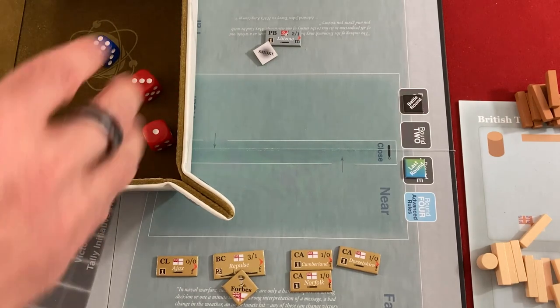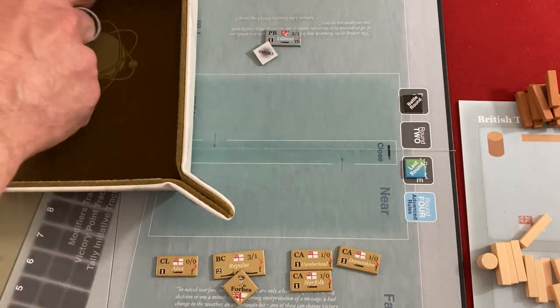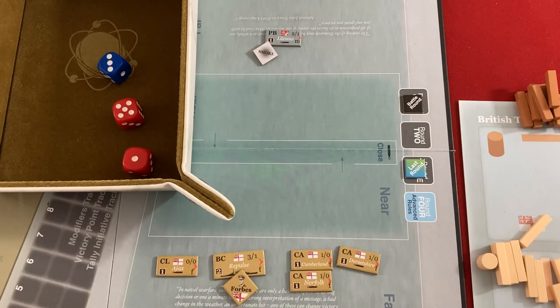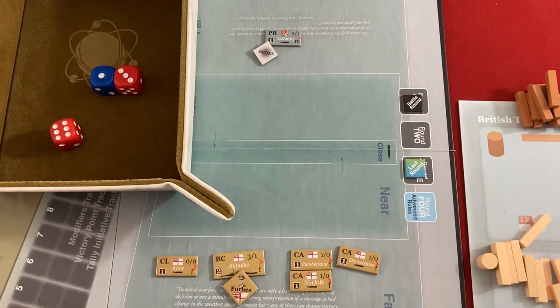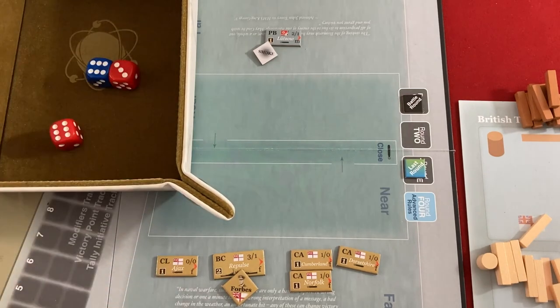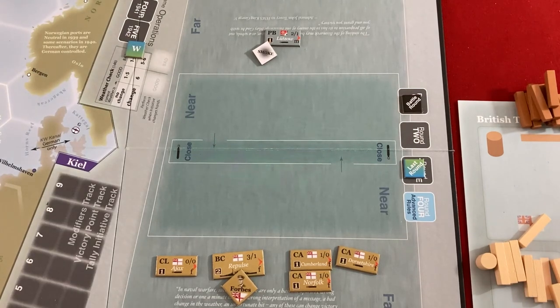I'll attack with my four CLs and end with the BC — all plus zeros or minus ones because of the smoke. First roll: lowest dice is a four — miss. Second: a six — miss. Third: a three — miss. Fourth: a four minus one is three — miss. The BC rolled a four — if I change this to a six with Forbes it would become nine plus one minus one, dealing one damage and flipping them, which would make it nearly impossible for them to bother my convoy. But they have a pretty poor chance of breaking away anyway since I'm faster, so I'm not going to use Forbes yet. We go into the torpedo step — nobody's at close range, so torpedoes won't happen. Then we can maneuver — let's all charge up. The Germans want to run away. Then we check the breakaway table — they need a nine-plus on 2d6.